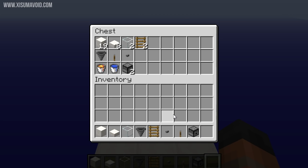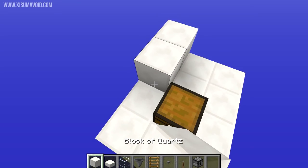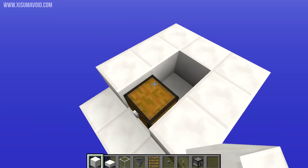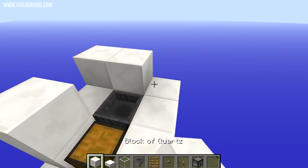You'll need everything that you see inside this chest — including the chest itself — to build the contraption. We're going to put blocks around the outside in that gap behind the chest. That's where our hopper goes, pointing into the chest of course.